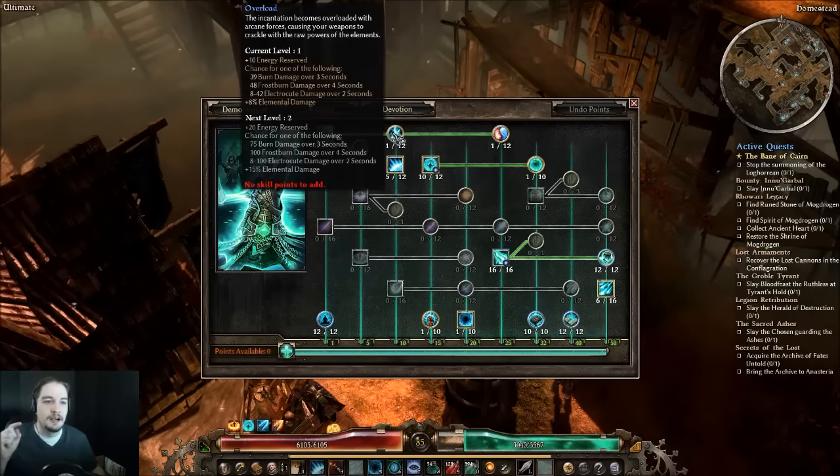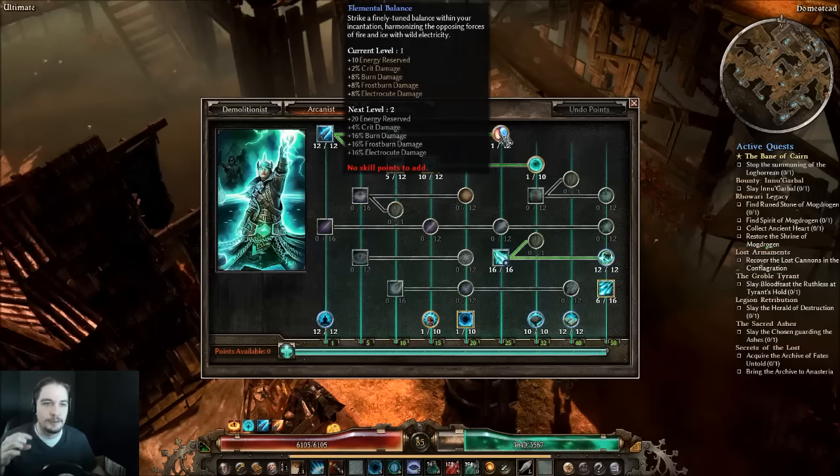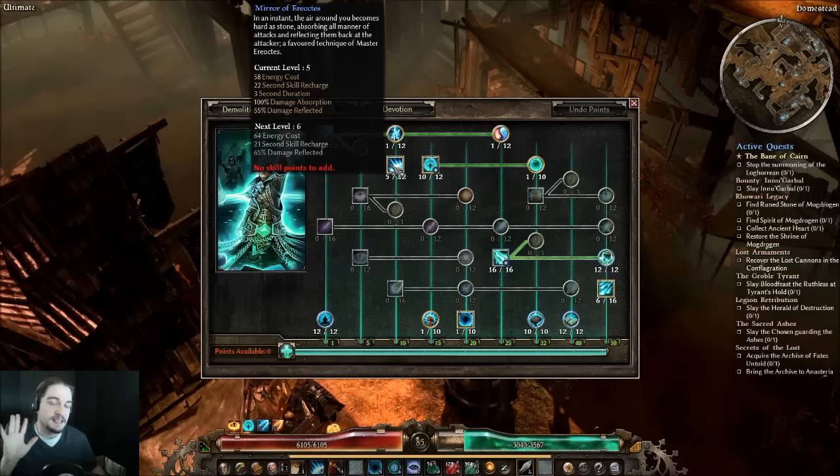Overload is at one point because you only really need one point and can only afford one point. Elemental Balance is at one point as well, though it's something I'm considering leveling up by pulling points out of other things. I'll probably be doing another build video in the future with upgrades, but for now it's a one-pointer.